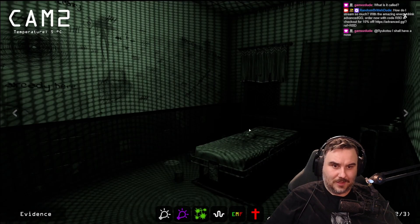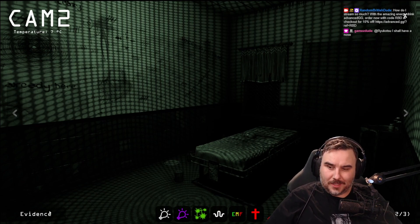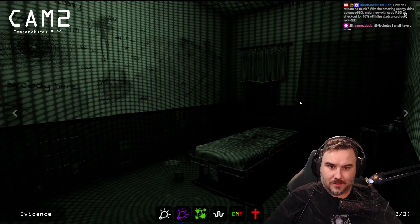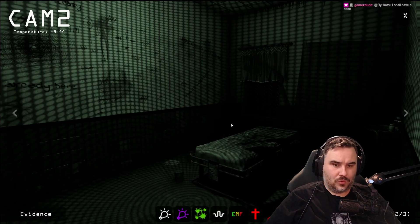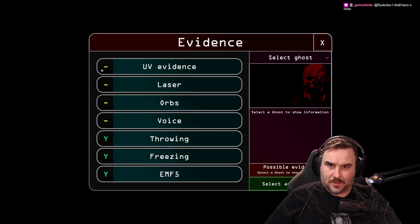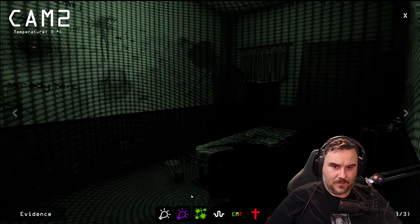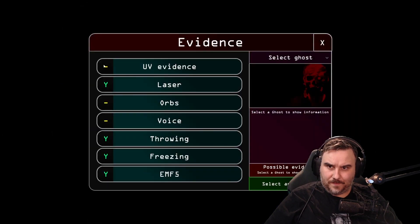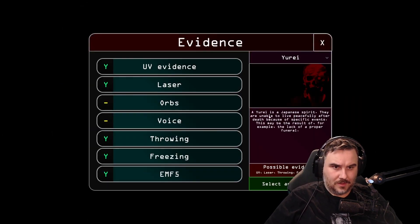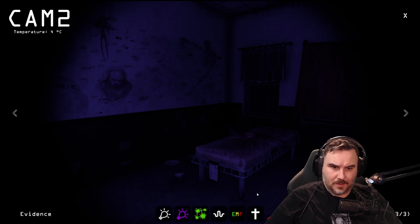EMF-5 — we got it, finally. What's the temp? Four degrees. Let's see if we've got dots. Minus — I saw minus, so freezing. Let's talk to it. Hello. Oh! We got dots. Laser. We haven't seen orbs, have we? UV — we got UV. It's a Yori. A Yori is a Japanese spirit — they are unable to live peacefully after death due to a specific event, possibly the lack of a proper funeral. We need to exercise it. Oh, there it is.